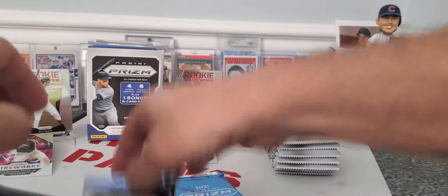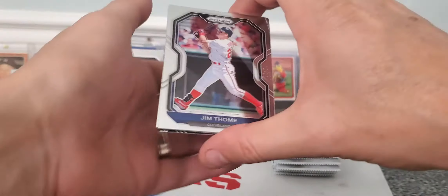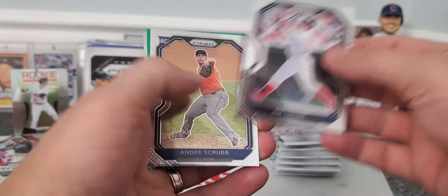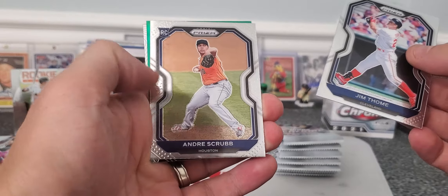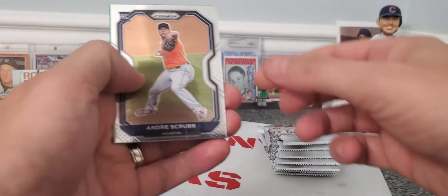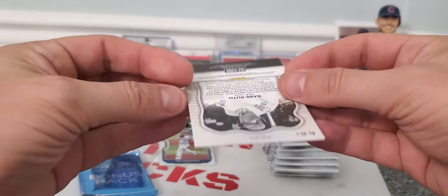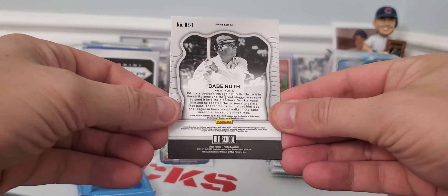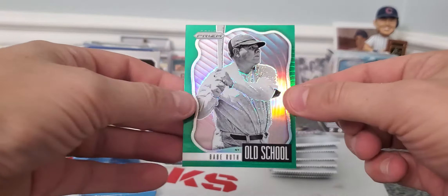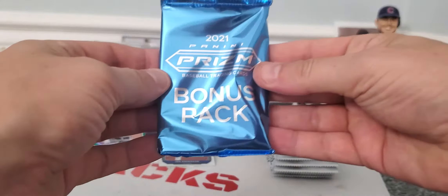All right, last pack guys. There's Jim Thome. And there are a scrub. Looks like we've got a green parallel coming up guys. Rick Mondrigal Rookie, and... Babe Ruth, green parallel, old school. Looks like a prism looking card, so that looks kind of neat. Let's see what our bonus pack will give us and then we'll move on to Topps Chrome.